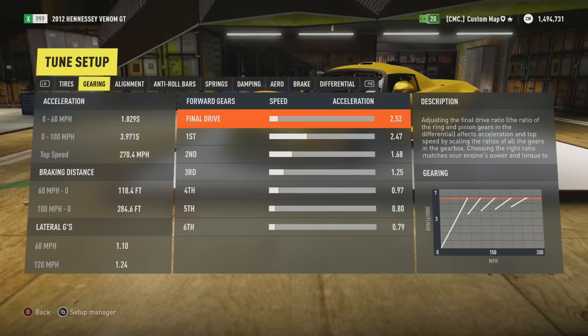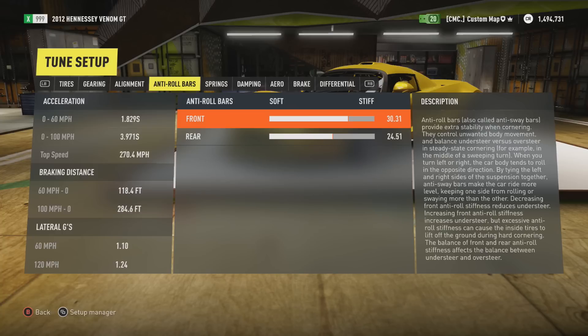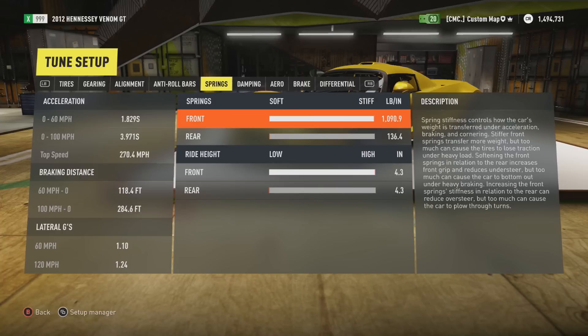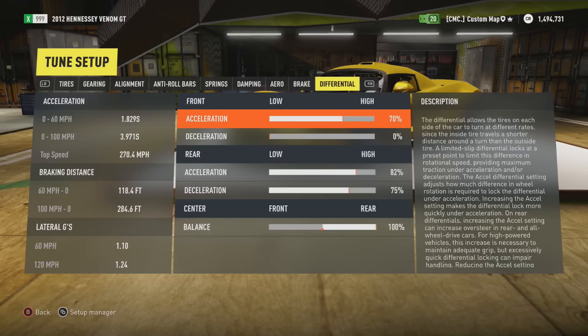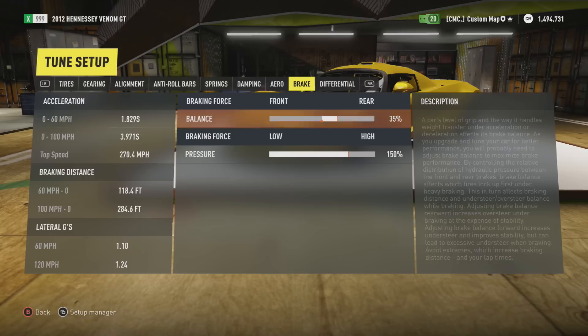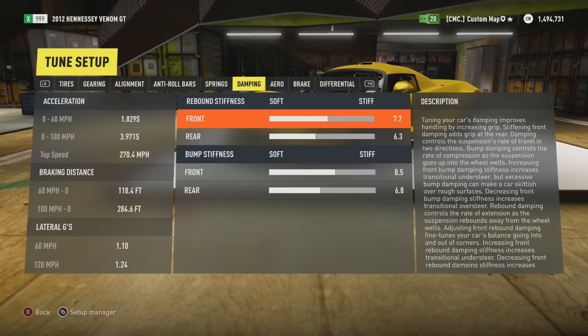You really want to pay attention to the diff, because that's where it really counts. Follow pretty much everything I'm doing. To really increase your speed, go to the bottom where the diff is — you want to make sure that's at 100%, or you will not be able to get your tune to 270.4.